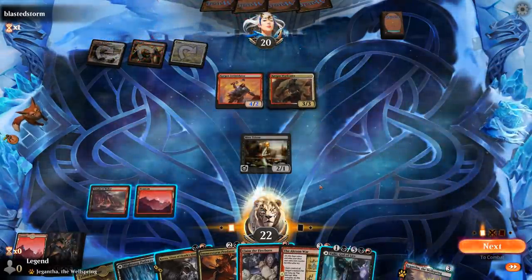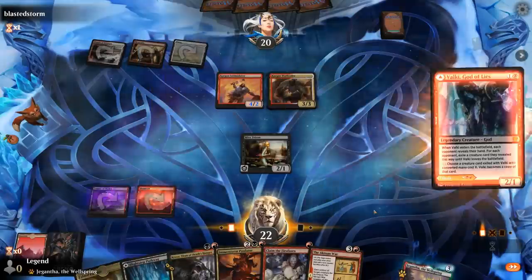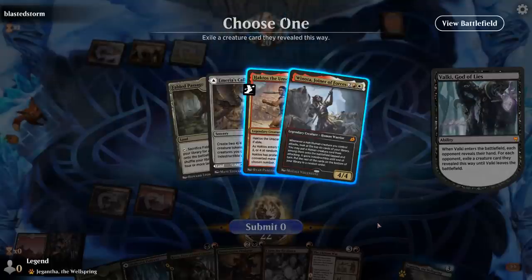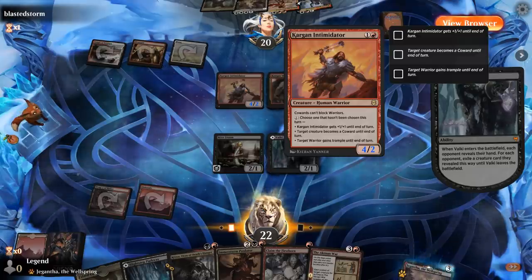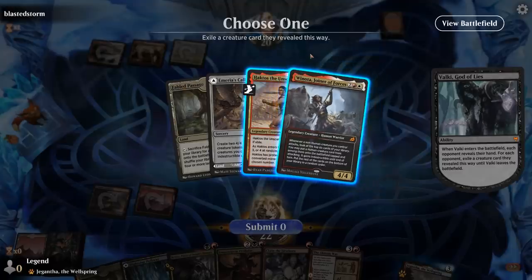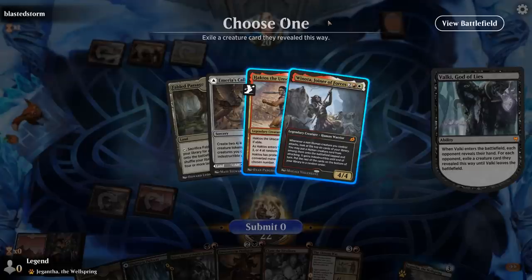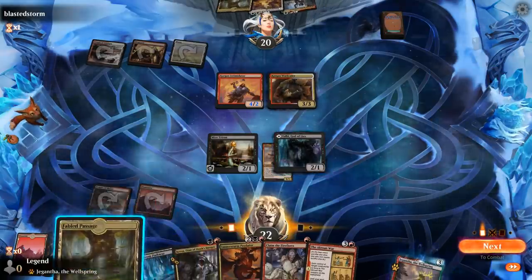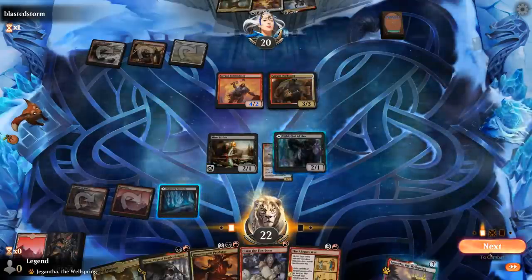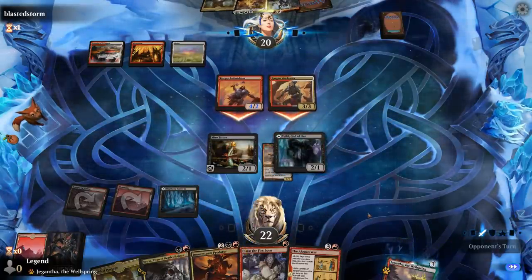Opponent plays Warleader and passes. We don't mind playing Valki to have a look at their hand — and they've got Haktos and Winota. These are both humans, although the Intimidator can turn a human into a coward, which can then potentially enable Winota. Haktos could be a much bigger problem since we can't really interact with it, and we're missing some mana costs on our blockers. So we choose to exile Haktos. The opponent sends both creatures, and they might turn Triton into a coward.